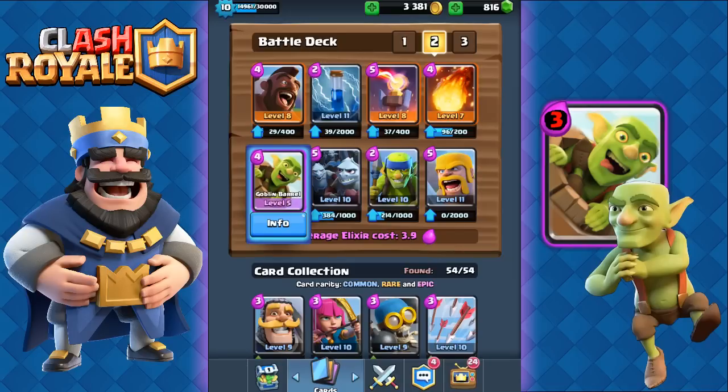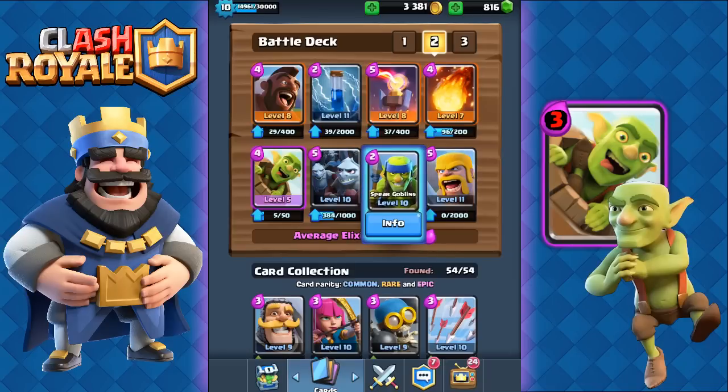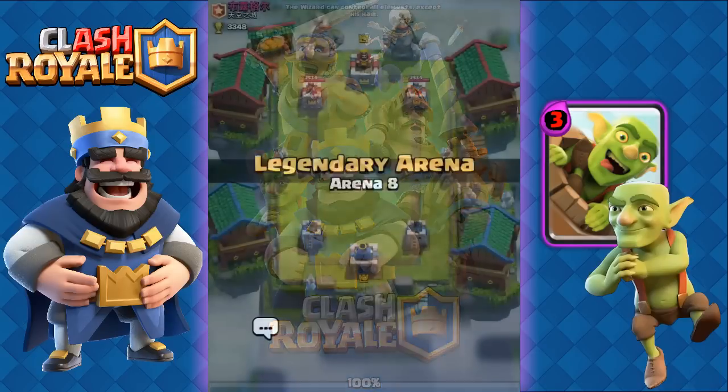The goblin barrel is gonna be amazing. To commemorate this and welcome it to possibly my top 10 card list after the update, I'll be bringing back two solid goblin barrel decks. The first is a deck created by Dordani, once one of the highest ranked level 6 players in the world, who used it with the hog rider and goblin barrel to pass 2600 trophies as a level 6. If you're in arena 4 without the zap spell, use arrows instead. If you have the princess or ice wizard, feel free to replace the spear goblins. The other deck is my super solid royal giant with goblin barrel deck. Both decks are amazing on defense and offense. Let's do some battles.